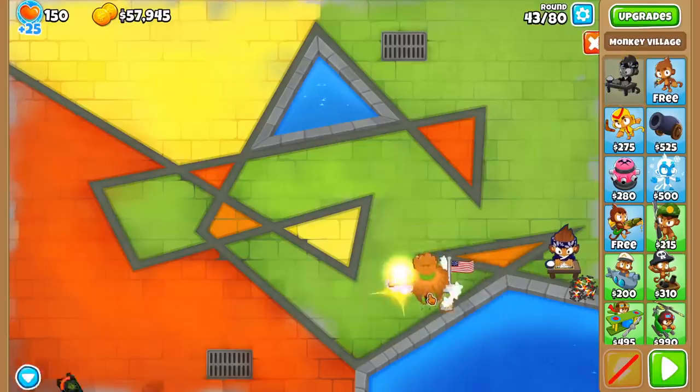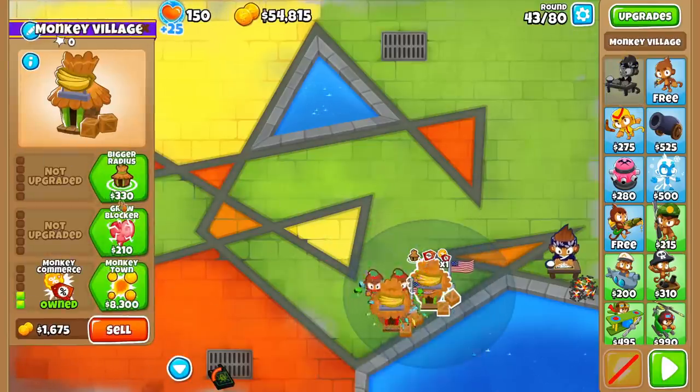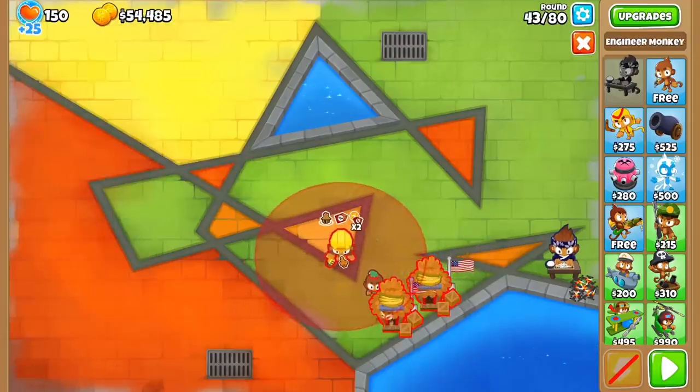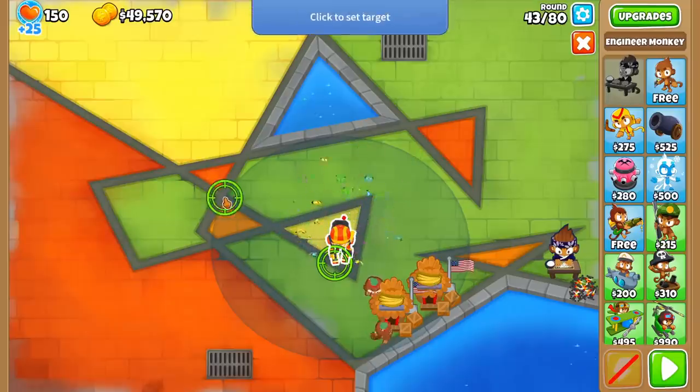We'll sell just about everything and place down two 102 villages as close to the water as we can. In their range, we'll get a Trade Empire, a 014 Engineer with its trap as far forward as possible, and we'll spend the rest of our money on 003 Merchant Men.